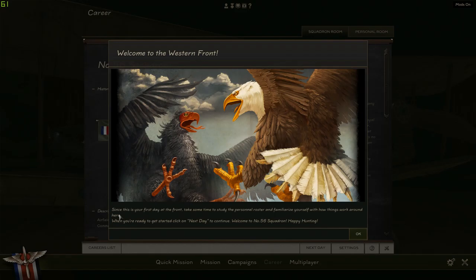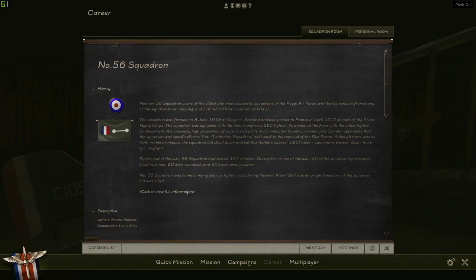We'll go through all of the beginnings of our career. We'll introduce our pilot, and our squadron we'll be flying off, which we will see. First day on the front — take some time to study the personnel roster and familiarize yourself with how things work around here. When you are ready to get started next day, welcome to Number 56 Squadron. Happy hunting. We'll be flying a new plane — an SE-5. We'll introduce that in a little bit.